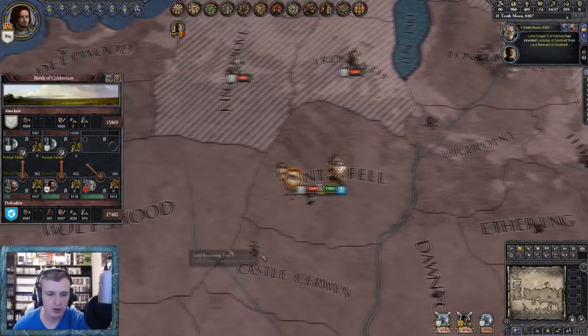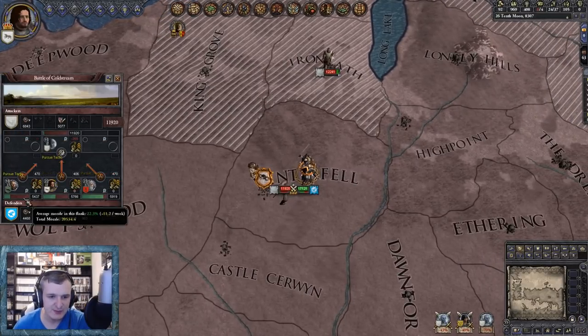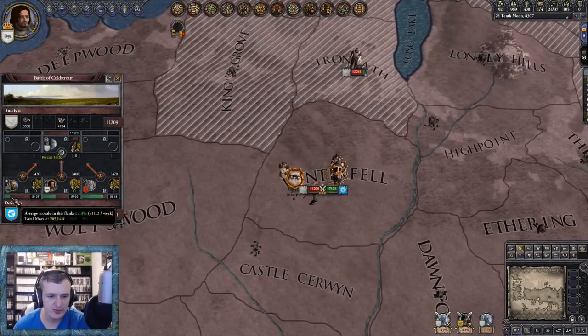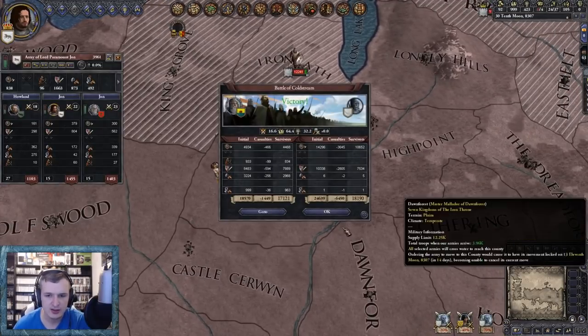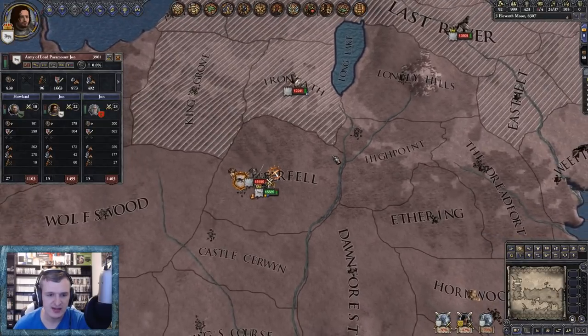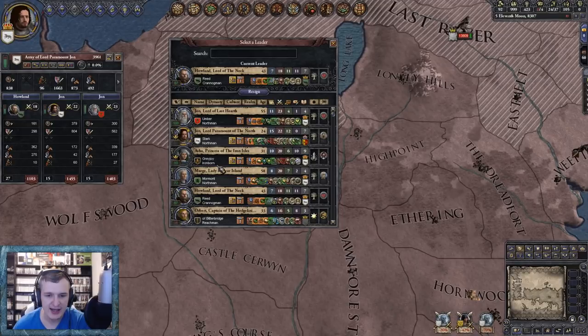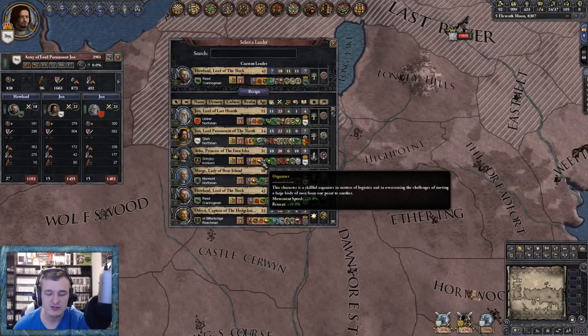Come on, hold the lines, stand strong. The left flank is giving way quite badly, which is not good. Come on Howland, hold that left flank! Victory - Battle of Coldstream, awesome! Lost a few thousand men. Let's try and swap that flank - Howland isn't as good. We have got Asha Greyjoy, who I invited to court, and I also invited Edric Storm so we can maybe get something going with the Stormlands.